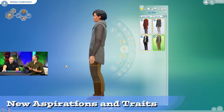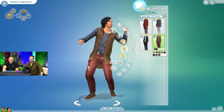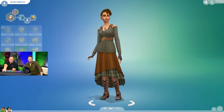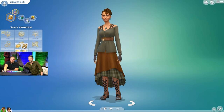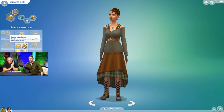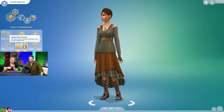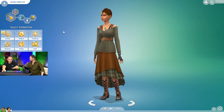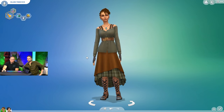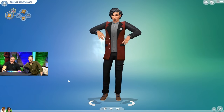We were hosted by SimGurus Romeo and Ninja and we started in CAS. This isn't a Sims fashion channel so we'll cover that last. There are two new aspirations in Realm of Magic, but I don't yet know the rewards: Spellcraft and Sorcery, which guides you through spellcasting gameplay, and the Purveyor of Potions aspiration, which is more focused on potions. There aren't any new traits except the one passed by spellcasters to their offspring, called Magical Bloodline.